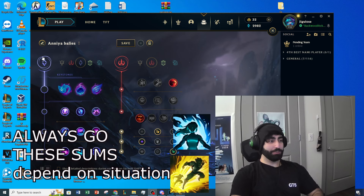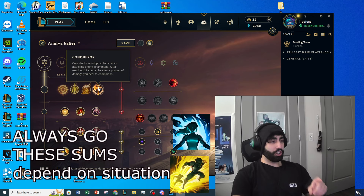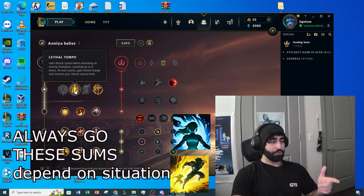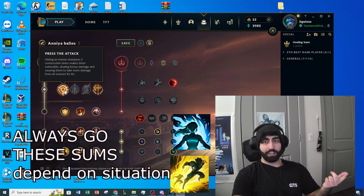For the disgusting runes we have to go yellow, because if you want to play like the Chinese you have to look like them. The main one here is Conqueror - you need to always go Conqueror. Fleet Footwork doesn't do anything, you don't even auto attack with Fleet. You don't even auto attack on this champion enough for Lethal Tempo to make sense, and Grasp - I don't even know what that one does.